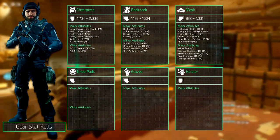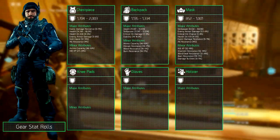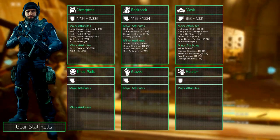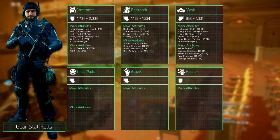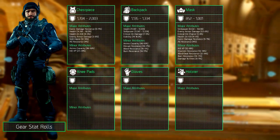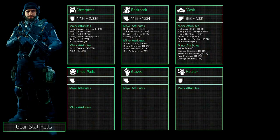Enemy armor damage with 6.5 to 8%, critical hit chance with 3 to 4%, health on kill with 4 to 5%, exotic damage resilience which rolls between 9 and 11%, and all resistance at 4%. Next to the major it can also equip one minor attribute. You can choose from increased kill XP which rolls at 12 to 14%, disorient resistance and blind/deaf resistance which roll between 12 and 14%, and burn resistance which rolls between 14 and 17%.